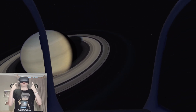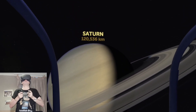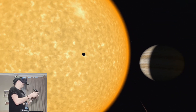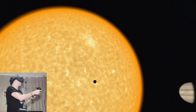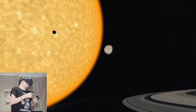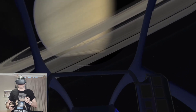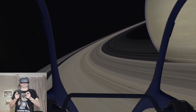On the Oculus Quest, it's super sharp — it looks amazing. Okay, here's Saturn with its rings. I can turn around and look behind me as well. There we can see the Earth, just a little speck against the giant Sun, and there's Jupiter orbiting around the Sun. Flying over the rings of Saturn now.